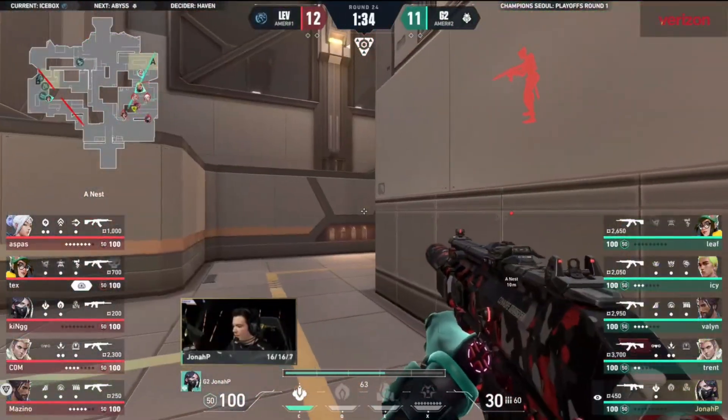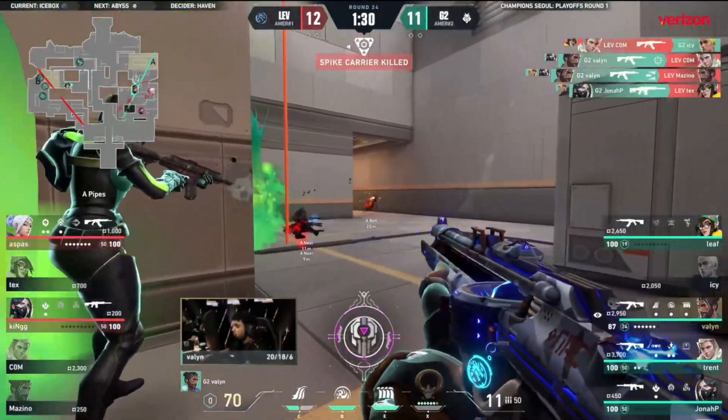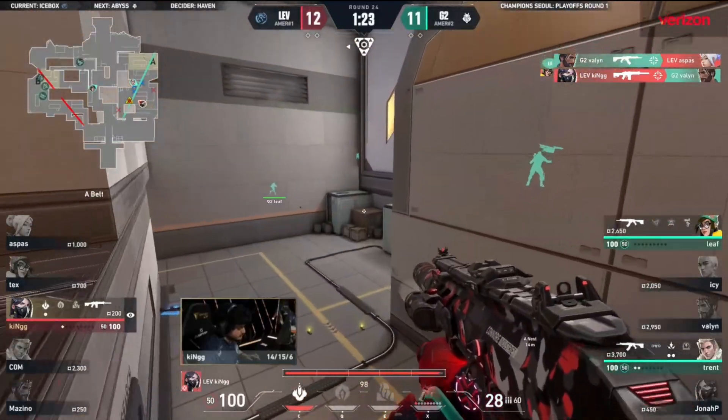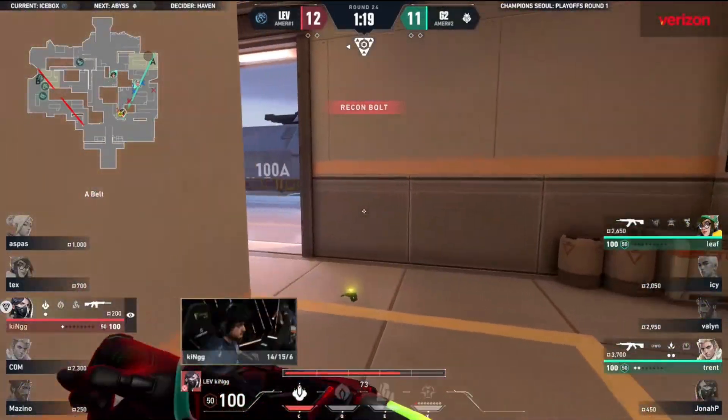It's a fight, it's a brawl. This again decides OT or we're headed to Abyss. Valon holds the line but Aspas tries to respond and cannot. Barring a miracle from King, we're going the distance - we're going to be gifted with free Valorant.